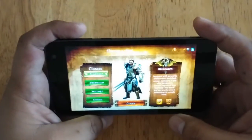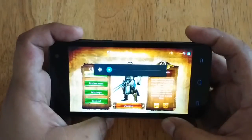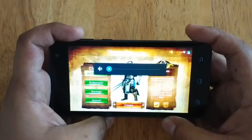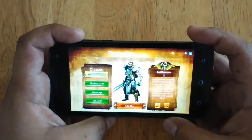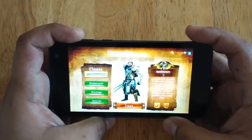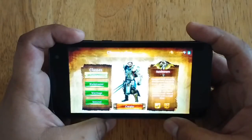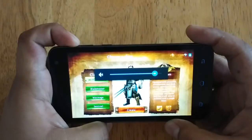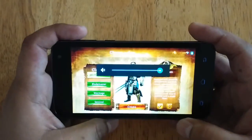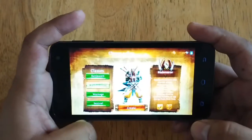Hey, this is Technogadget and we're going to do a sample game review of Dungeon Hunter 4 on the CloudFone Eggside 5010. The Eggside 5010 is the most affordable octa-core device that you can buy in the market today for only 4,999 pesos. So let's check its capability in running or playing Dungeon Hunter 4. So let's start.